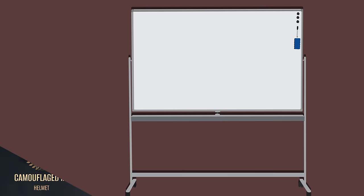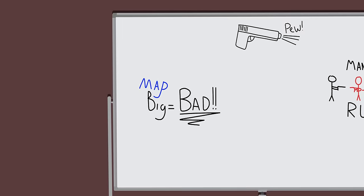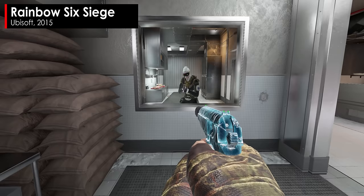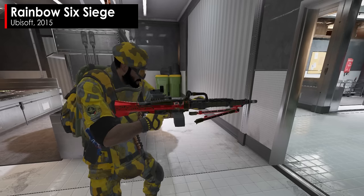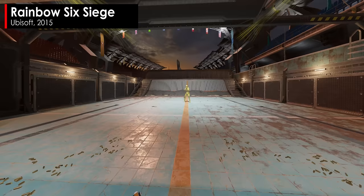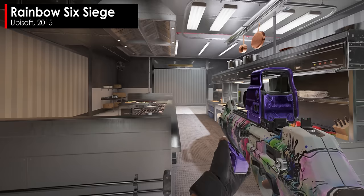Moving on, Rainbow Six Siege — a game I have the most experience in and also hate with a passion. I always ran into an odd occurrence: the PMM, a Russian pistol for Russian operators, does a whopping 63 damage per shot, and with even the most armored operators having a max of 125 HP, you can down them with just two taps. For comparison, a massive LMG does only 35 damage — almost half of this tiny thing. Yet in reality, no one uses it and much rather opts for their main weapon.